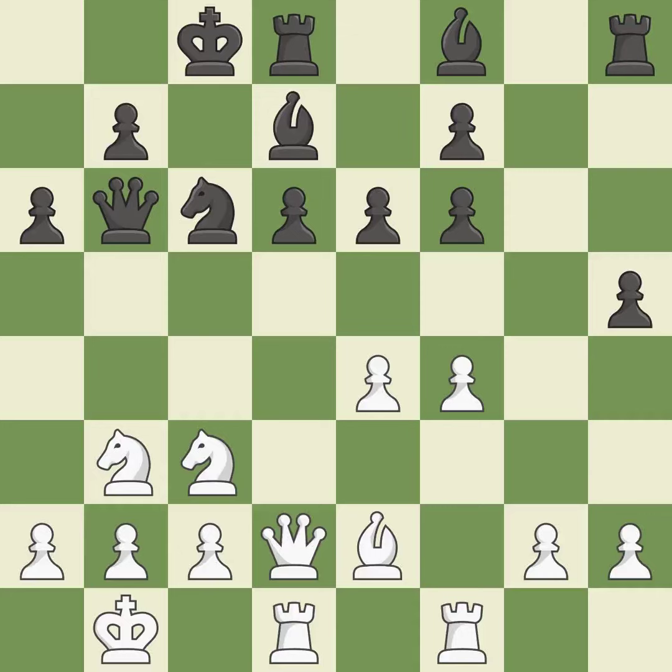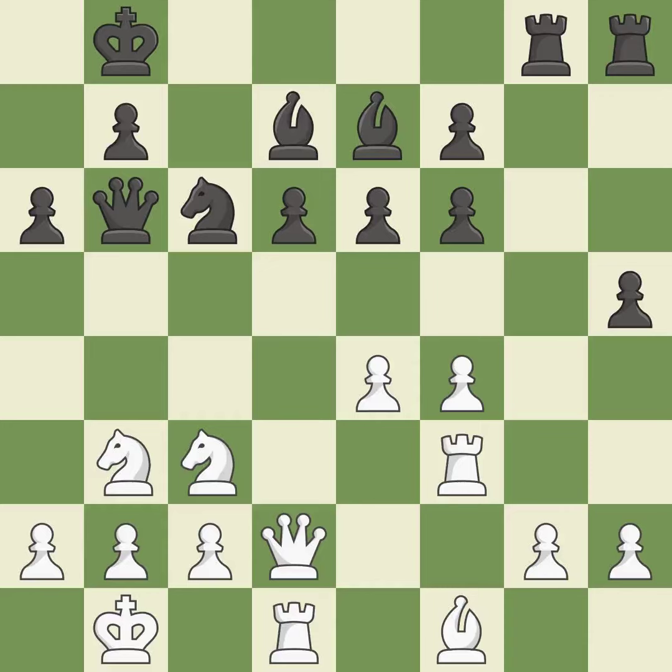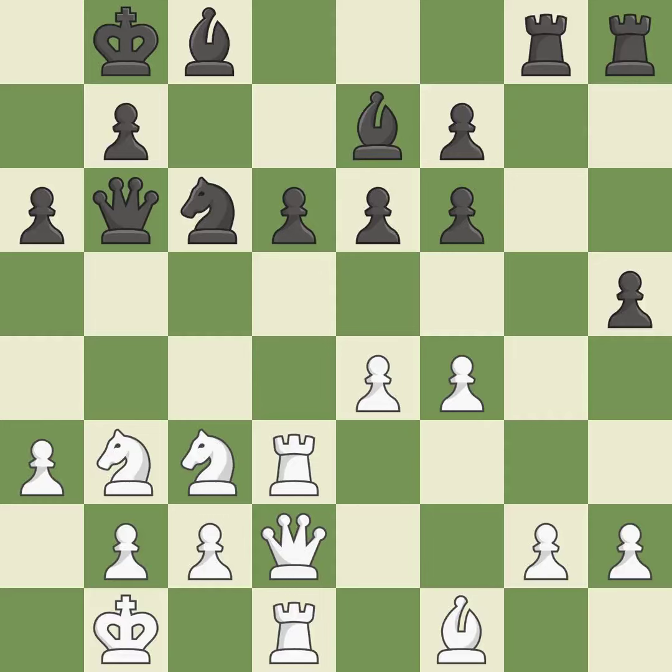Now that the rooks can see one another, they can defend one another. A pawn that was being attacked and had no defenses is now protected. That's good. This let the adversary threaten a queen and win a tempo — it is incorrect. While not a mistake, that is also not the wisest course of action. The rooks are strategically doubled and forcefully combined on the file.